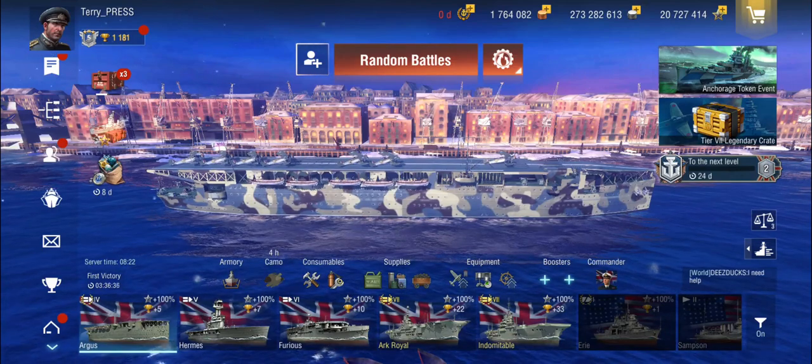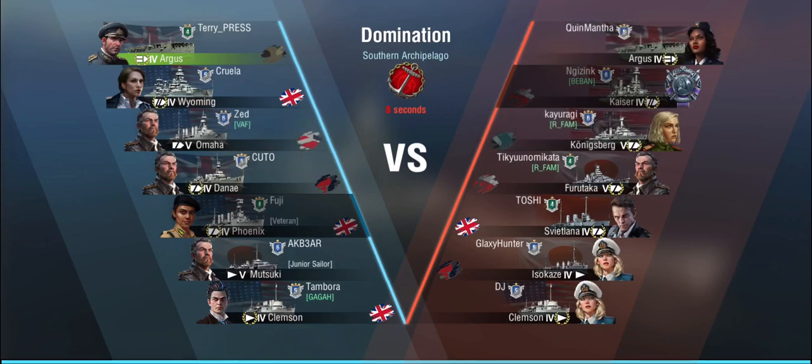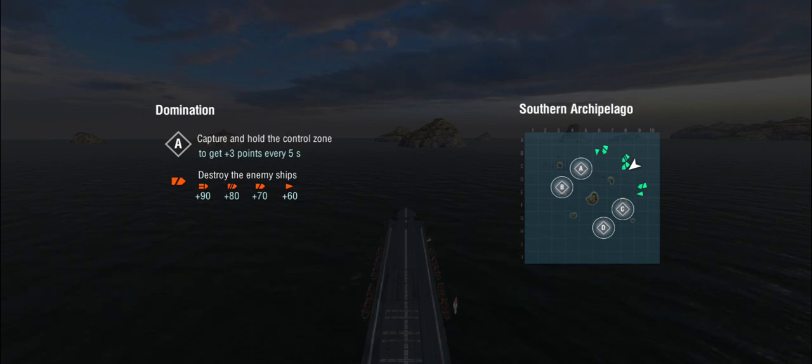Alright, Argus — let's get into a game. Our first battle is a Tier 5 battle, and you're going to see that happening a lot because there's really just not that many people playing at Tier 4. We're up against an enemy Argus, a Kaiser, a Königsberg, Furutaka, Svetlana, an Isokaze and a Clemson. Low tier, so don't expect a huge amount of coordination, but we'll do what we can. We are in a very sneaky carrier and all I have is two flimsy squadrons of two torpedo bombers each and a bunch of AA guns.